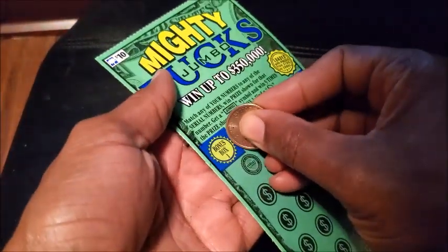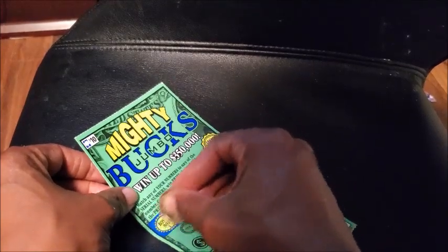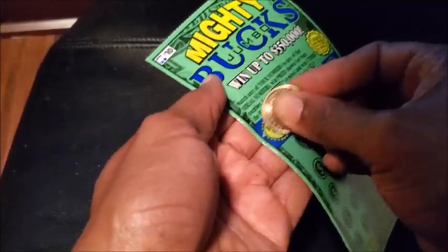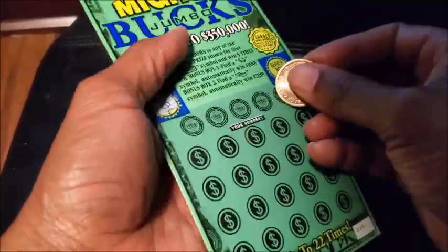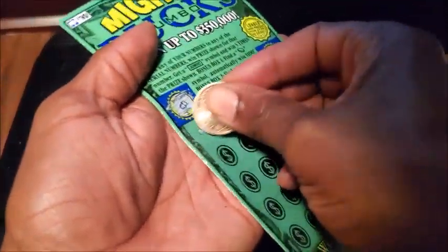Let's get to the big tickets. On this box we need to find a corner here. This golden coin is not scratching — worth nothing. Bonus box 2 — nothing.